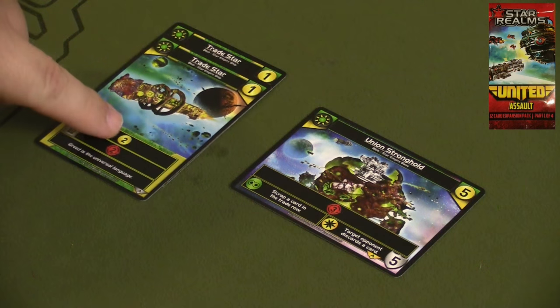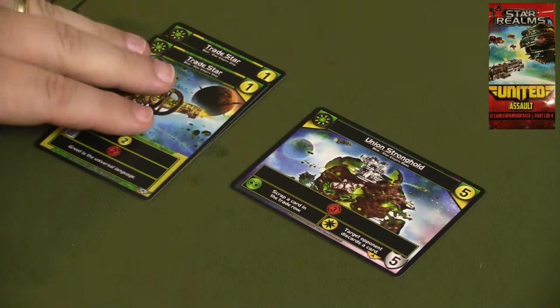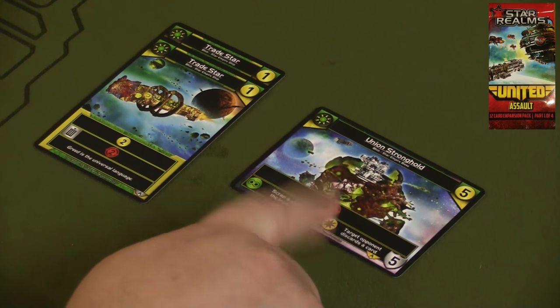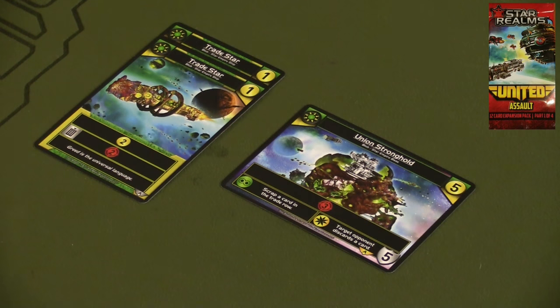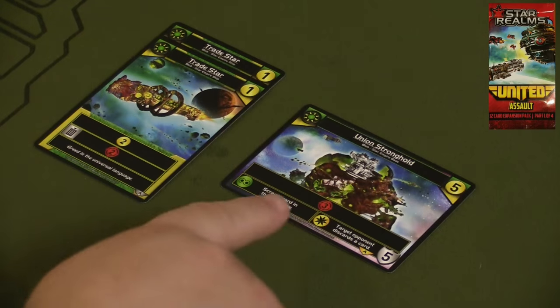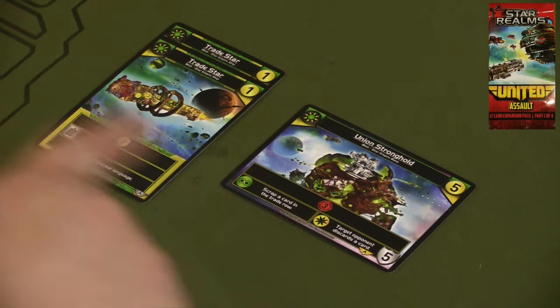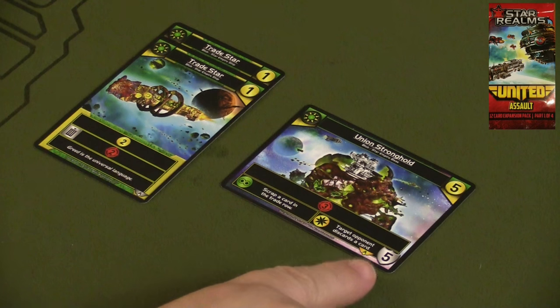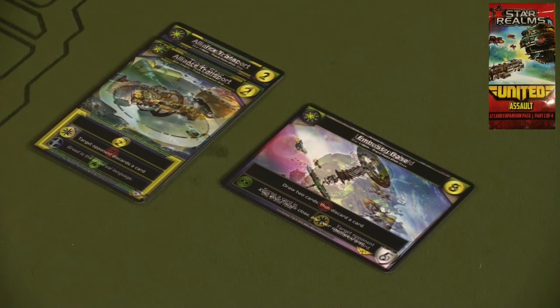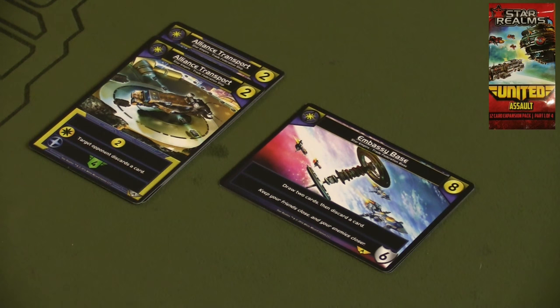For example, the Trade Star gives you two gold right out for purchasing power, and if you scrap it you get two attack. The Union Stronghold gives you three attack all the time, but if you ally it with a blob faction you get to scrap a card in the trade row, and if you ally with an empire faction your target opponent discards a card. It takes five damage for this one to be knocked out and put back into your discard deck.